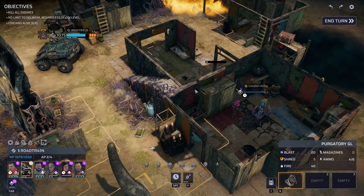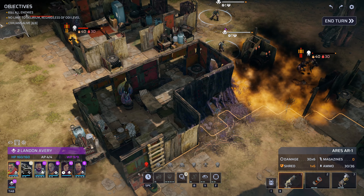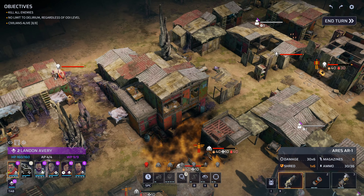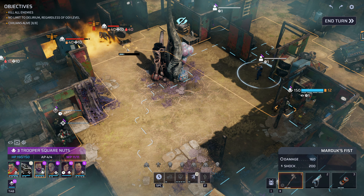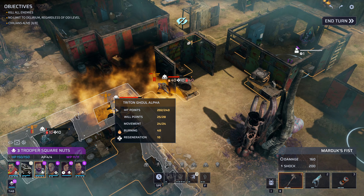We're fine on this side. We've got an acid myrmidon, we've got a guy on the roof over here, and these burning guys that can still hurt us. So let's see what we can do about it. Trooper Square Nuts — I could double dash you here and swing a stick at him, but the problem is you'd get virused up the yin yang. So instead they're going to shoot at these guys, let's do that.